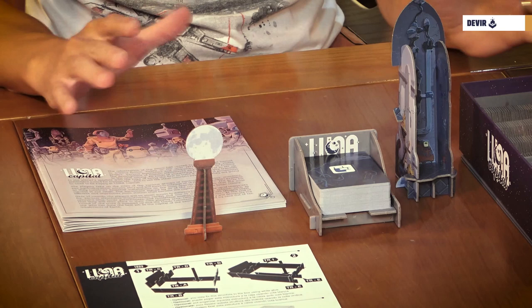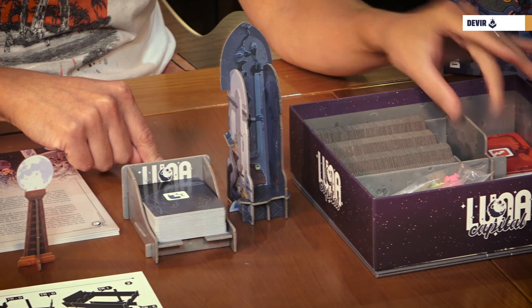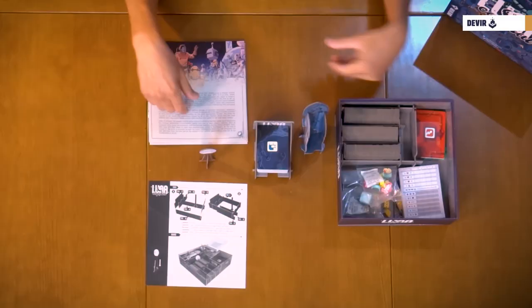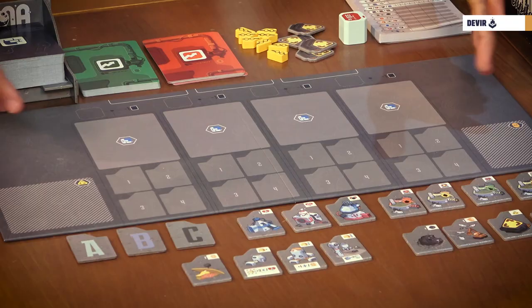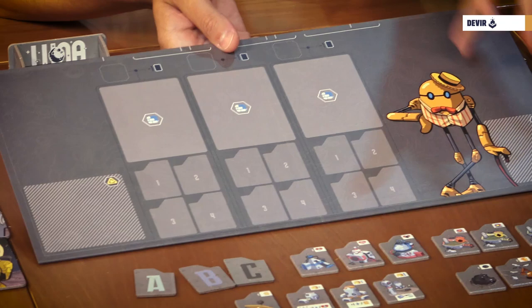Inside the box you will find the rules in different languages and a lot of components. You will find the elements and instructions to build the first player token, the cards dispenser, the projectiles dispenser rocket, and also the tray for the projectiles. All those elements are to make the organization and setup easier. If we talk about the components of the game itself, you will find the main board with the regular game side and the side for the solo version with that apparently friendly robot.